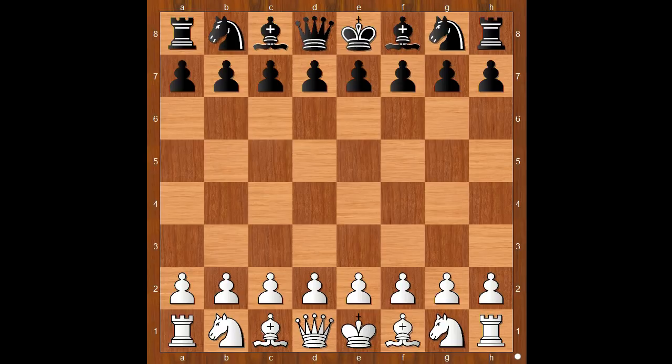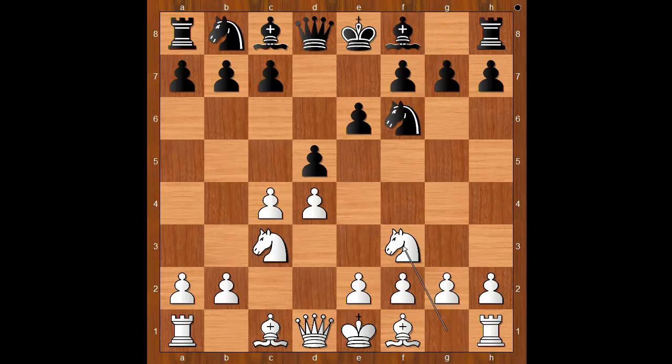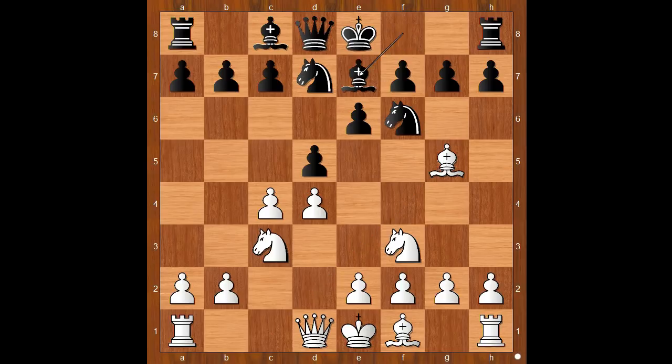Carl Schlechter had white pieces and he started with d4. Burn played d5. c4 — a Queen's Gambit — e6 declined. Knight to c3, knight to f6, knight to f3, knight from b to d7, bishop to g5, pinning the knight. Unpinning. e3.